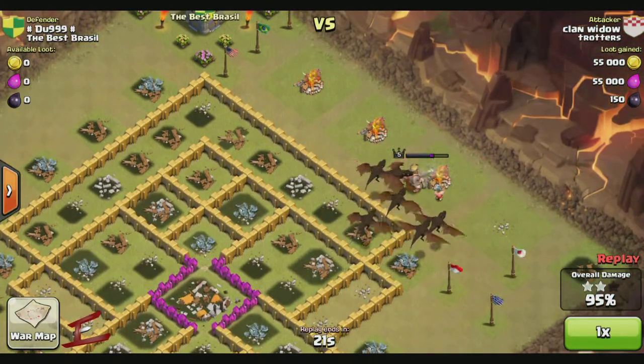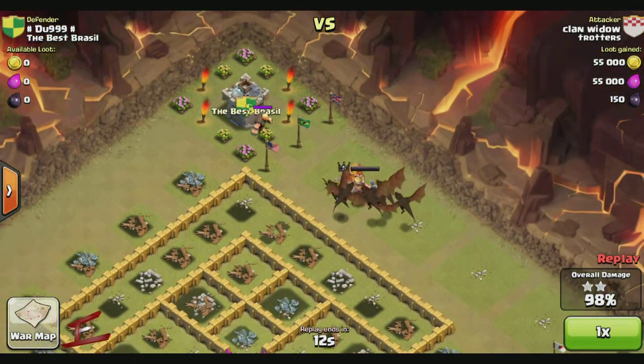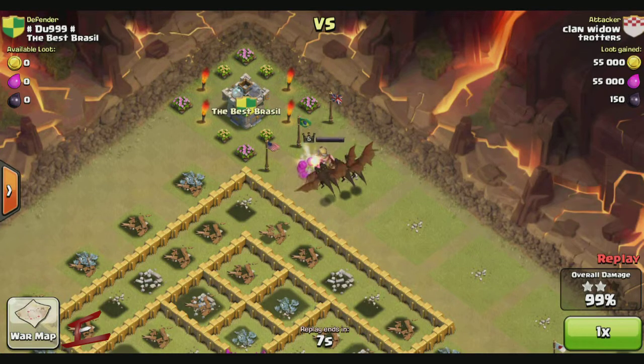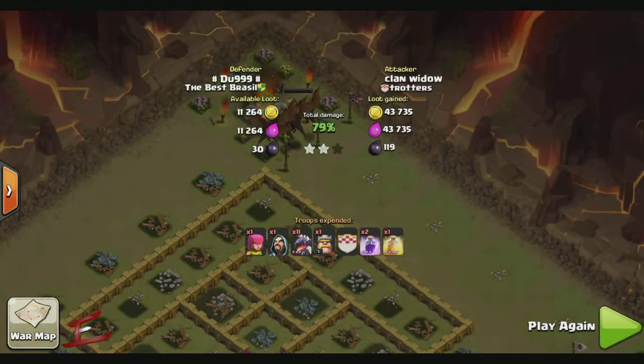The Barb King is taking out those camps and as he's making his way up to the clan castle, out come the clan castle troops — which is just a lonely giant. One swipe from the Barb King and he's down. Just that clan castle to go — and there we go, that's a three-star win.